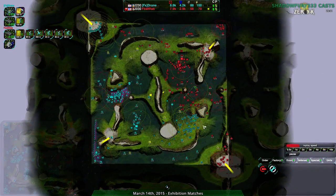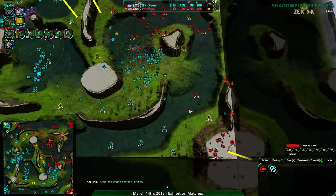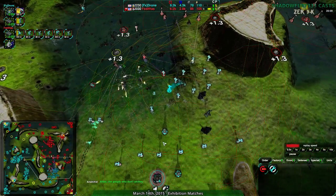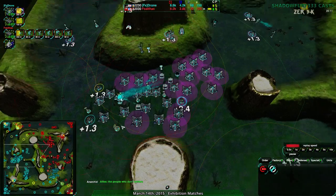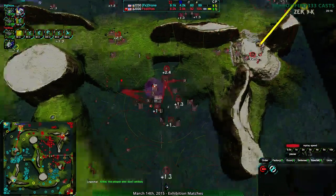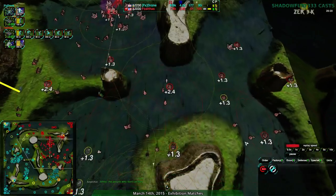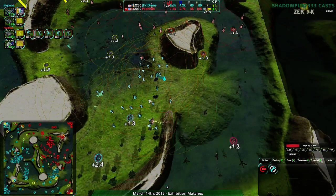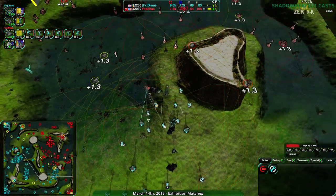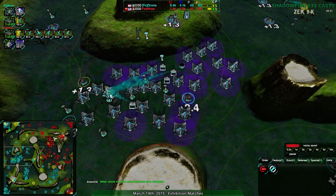Drone is taking territory and slowly surrounding Feltos. Feltos has secured the southeast as well - it's still fairly even but Drone has a very nice position. They have a firebase over here and another firebase over here - a couple of very strong positions outside the main base. Feltos on the other hand has strengthened their main base and has a few scattered positions around the map, but they're far less focused. Far less places they can really fall back to guaranteed.